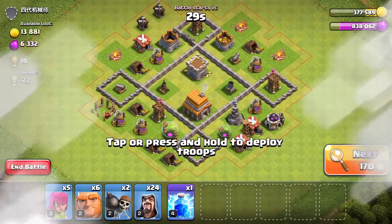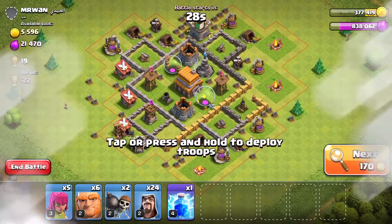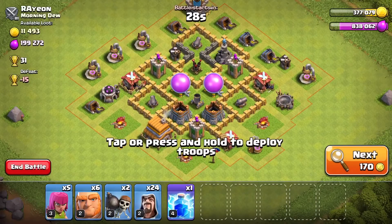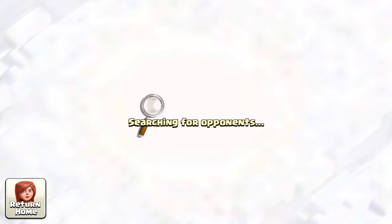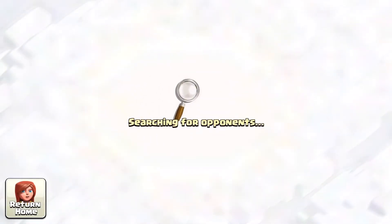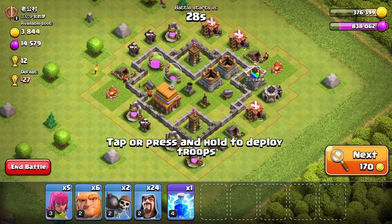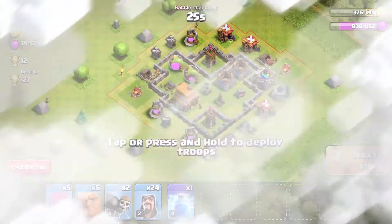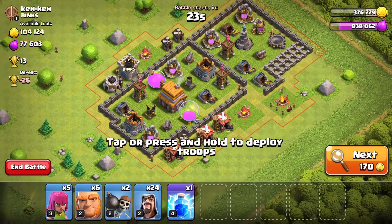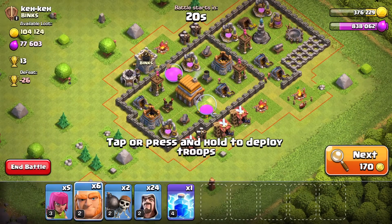I don't really want the elixir too much. Some bases have got a real good elixir, but we need gold. Gold, gold, gold — that's all we need. It's taken us a while to find a good base; doesn't usually take this long. Oh, here we go — this looks good! Easy three star, I reckon. So we'll just spam all our giants over at the front to get rid of all their defences first.